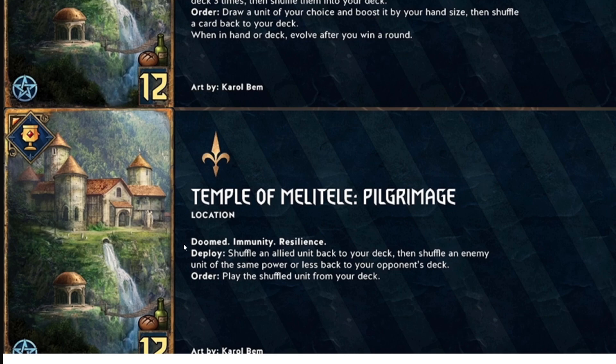If the Temple evolves, you get the Temple of Melitele Pilgrimage: still doomed, immunity, resilience. Deploy: shuffle an allied unit back into your deck, then shuffle an enemy unit of equal or lesser power back into your opponent's deck — essentially removal for almost anything. You can also play something like a bronze eight, shuffle their big engine back into their deck, and the Order lets you play the shuffled card again. Playing a card twice in one turn is kind of insane — we'll see what combos come out of this.